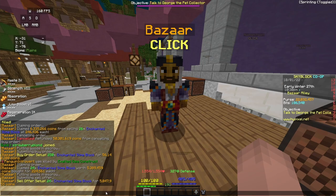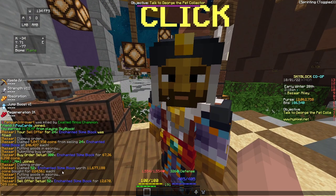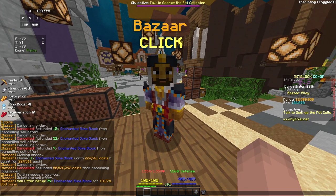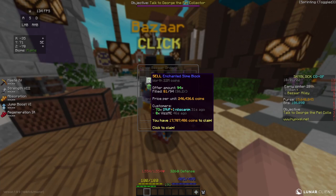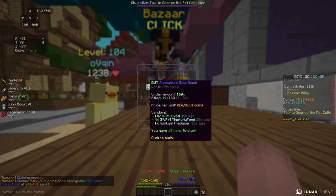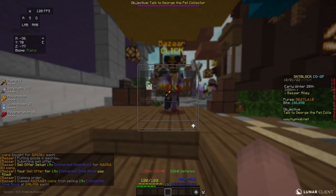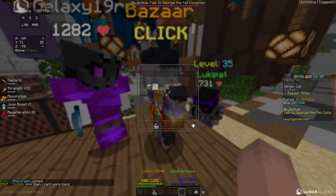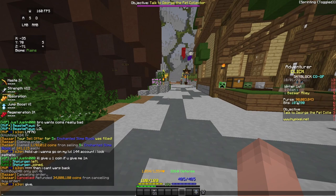I got 24 more Enchanted Slime Blocks to resell — 500,000 coins profit right there. Then 52 Enchanted Slime Blocks bought and resold for literally 1 million coins profit. This is one of the most profitable flips in the series — it might be the most profitable flip yet. If all of those sell, I'll be well over 80 million coins. I have 18 million coins to claim, got 73 blocks to fill, 24 more Slime Blocks filled, 19 more to claim — another almost 400,000 coins. Those sold immediately too. I now have 82.3 million coins. I got another 5 Enchanted Slime to fill and we are just over 90 million coins for the first time in the series.